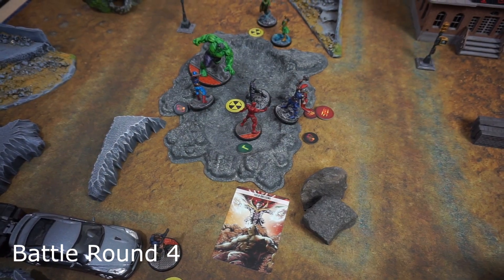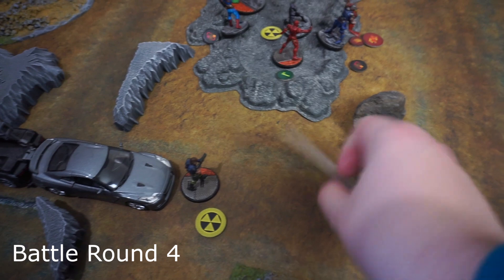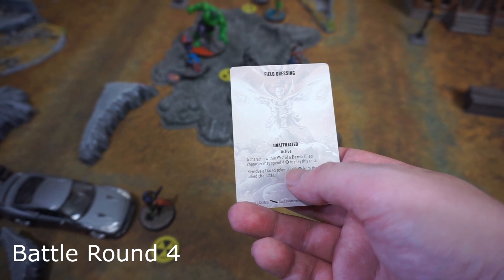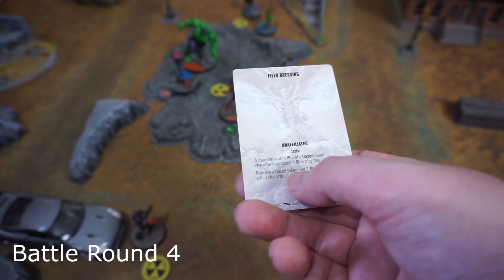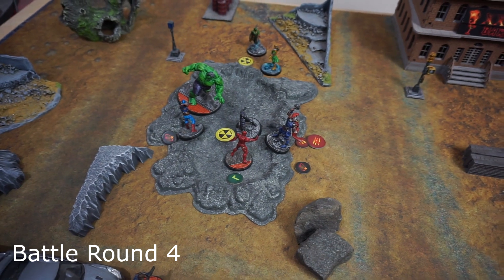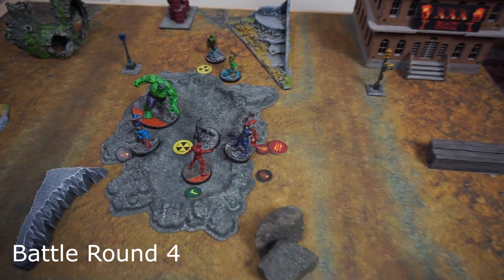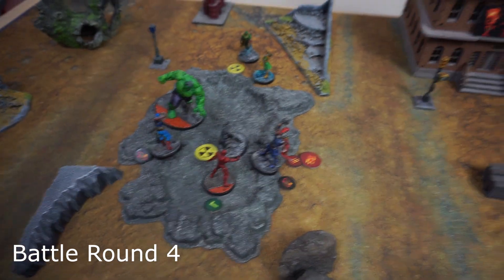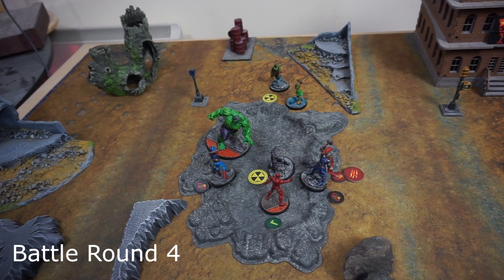Iron Man activated and first played Field Dressing — a character within two of a dazed ally may spend four to remove the daze token and one damage from another character. He chose Black Panther, who is now conscious but one hit from being dazed again. His other action was a Repulsor Blast on Thor — did four damage, only needed two to daze Thor. Both hammers Thor was carrying are now dropped.